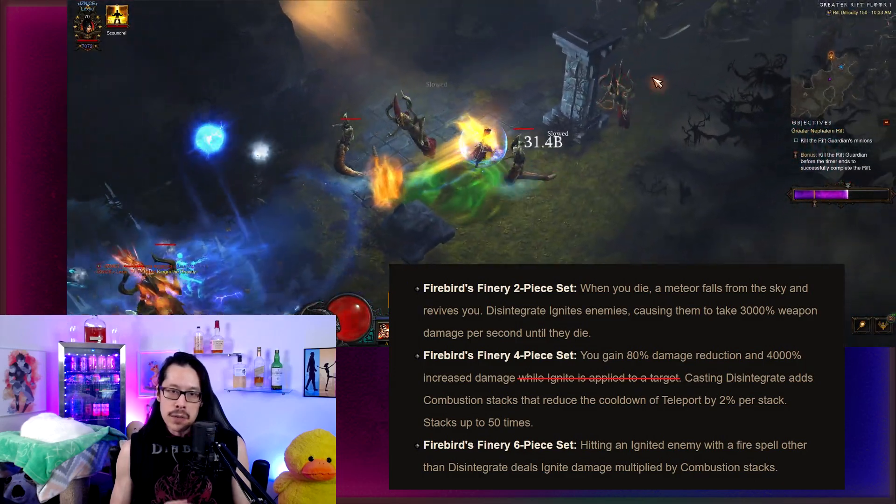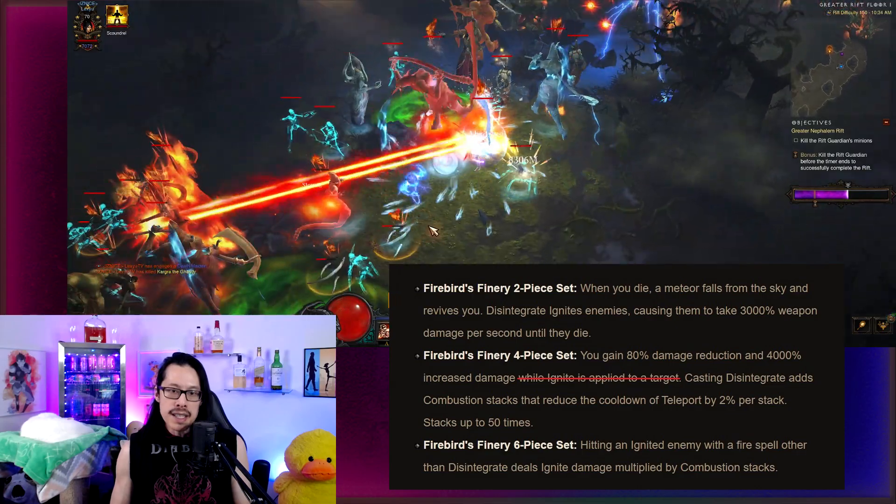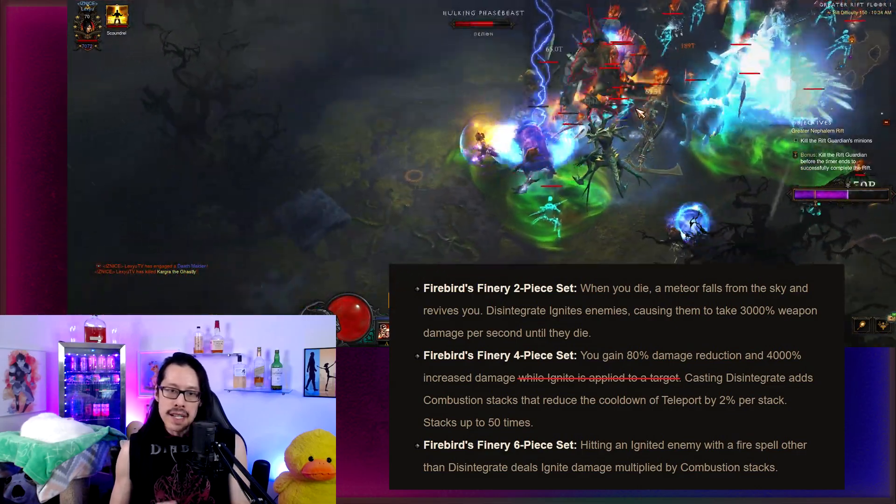That's right — using a potion or leveling will suddenly make you take 5 times more damage. And you can only get the damage reduction back if you ignite an enemy that isn't already ignited.